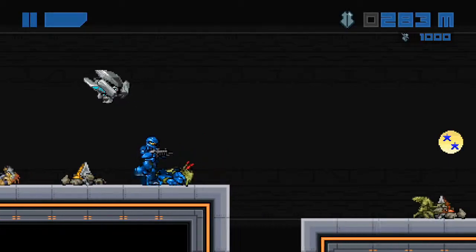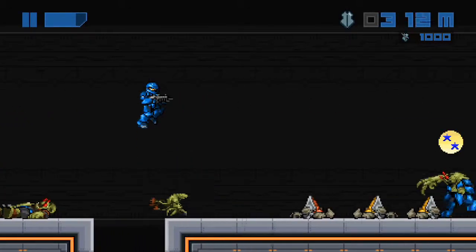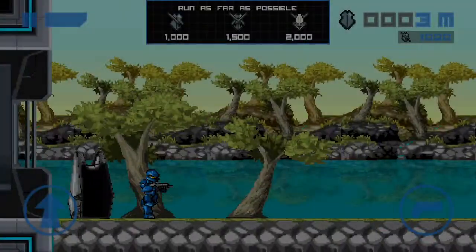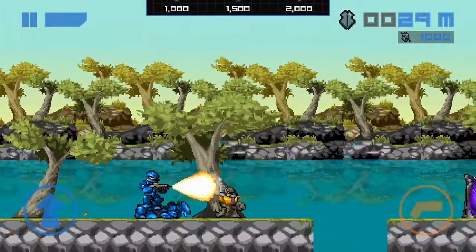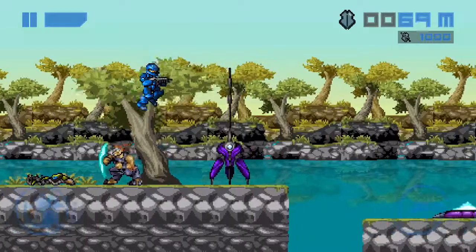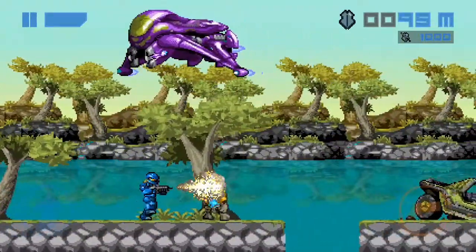Right off the bat, Spartan Runner is the product of Doberman Studios. It was released in early 2018, a whole 13 years after their previous title, Halo Zero, another side-scrolling 2D Halo rendition. Sadly, Halo Zero is not available on mobile, but I'll definitely be checking it out at some point regardless. The game's tagline on the Doberman website is simply, let's shoot and run.